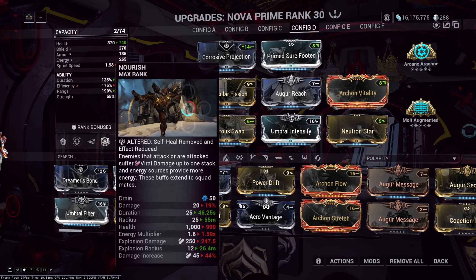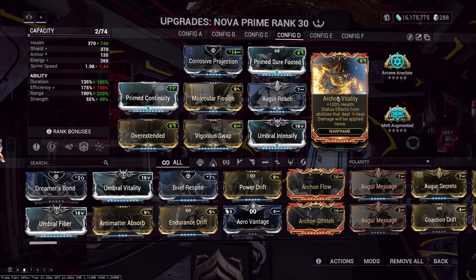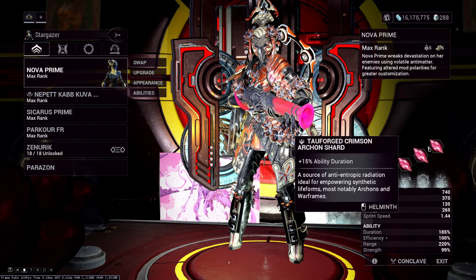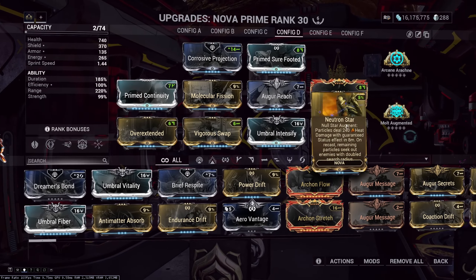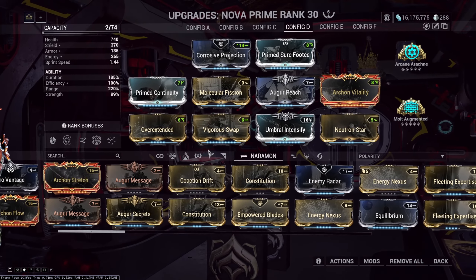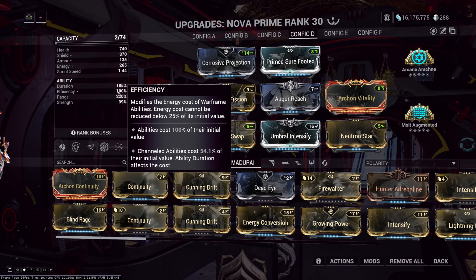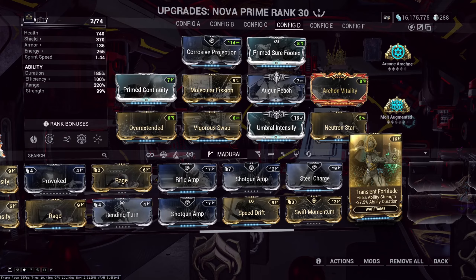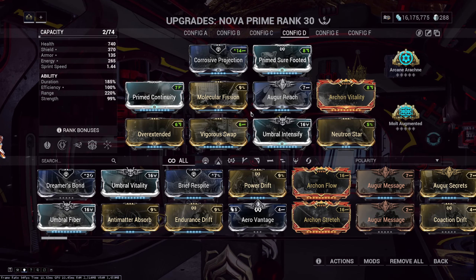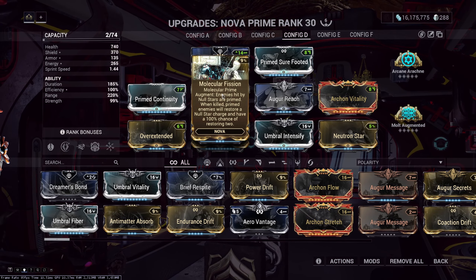As much duration and range as possible — strength is not really needed, even though it scales the augment's damage and the Neutron Star damage. Nourish will add Viral damage to the first ability, Neutron Star will add Heat damage, and Arcane Vitality will double that Heat damage. Our strength mods with on-build Vitality only will take our strength up to 99%, along with the Ability Strength shard. We equip Overextended so that the first ability can seek out enemies easier. Archon Stretch here can be exchanged — if you want more strength you can go something like Blind Rage, since you have Nourish so efficiency is not really that big of a problem.